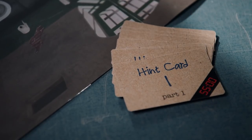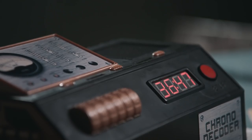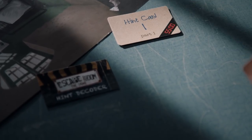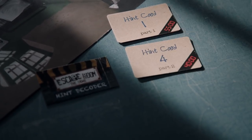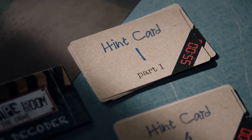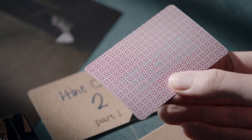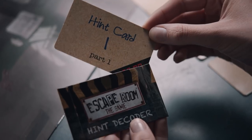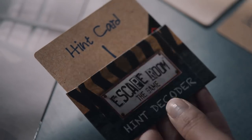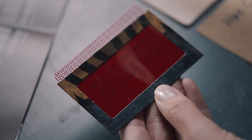Each adventure contains eight numbered hint cards. You will occasionally hear a beep sound — this means you can take a hint card, however it's not mandatory to do so. The back of the card tells you which part of the adventure this hint card belongs to. Make sure you only take a card from the adventure you are in. In order to read the hint card, you need to slide it in the hint decoder. Read the hint carefully. If you did not need the hint, you are on the right track and on schedule. Otherwise, use them to your advantage.